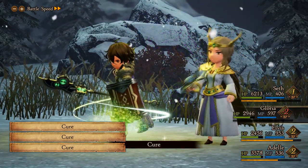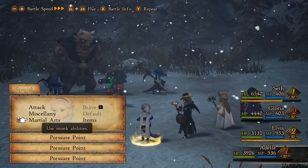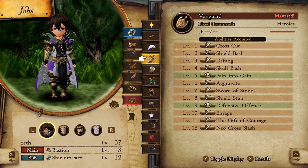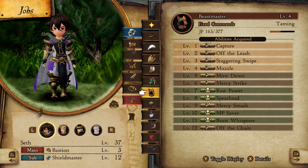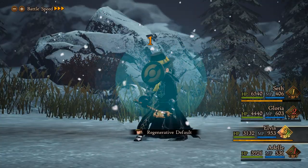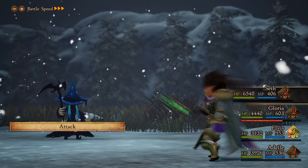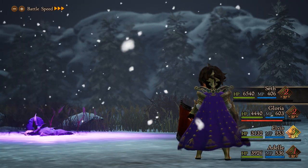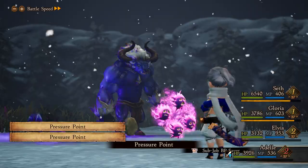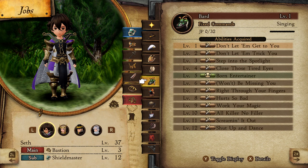For example, my two casters regain MP every turn and have their spell costs reduced. My main damage dealer, Adele, is able to one-shot most random enemies without taking the Brave Point penalty normally required for her powerful attack. You'll regularly collect new jobs, so there's a constant feeling of discovery. I will admit that at a certain point during Chapter 3 I started getting job fatigue — new jobs weren't that fun or useful for my setup. However, near the end of Chapter 3 and beginning of Chapter 4, I started getting super cool jobs with neat abilities. There are 24 jobs in total, including 2 you need to complete side quests to obtain.